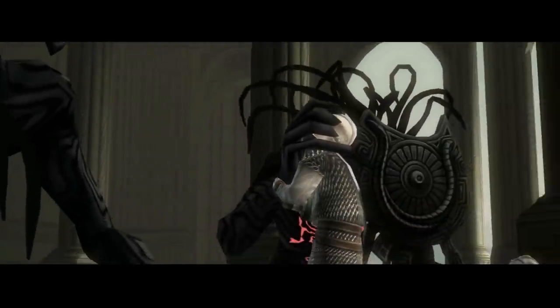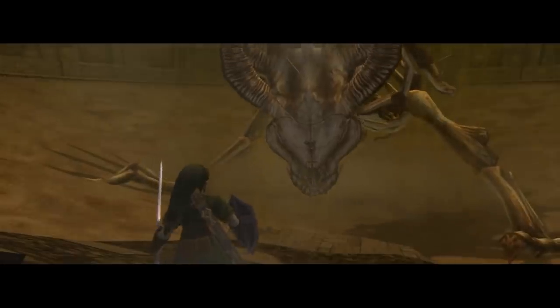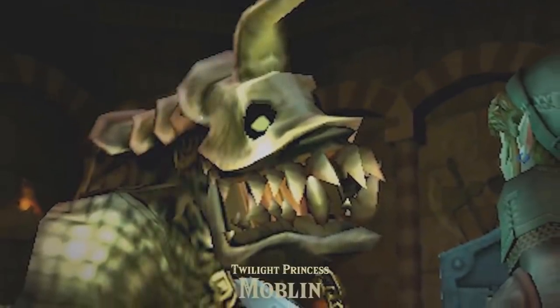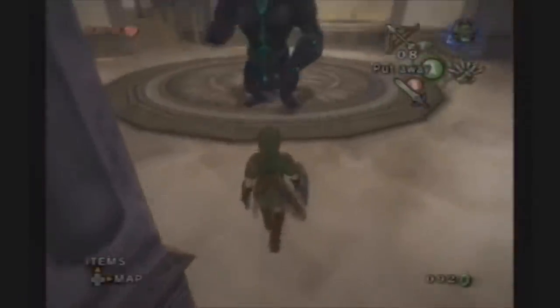From the alien Shadow Beasts to the monstrous Stallord, it's difficult to argue against the opinion that Twilight Princess' enemy design is among the best in the series — visually intimidating, unique and often characterful monsters. I've previously covered Twilight Princess' cut Moblin, a nightmarish beast with large pointed teeth, and the strange semi-functional Armos Titan, a mechanical foe which looks like it was intended to appear in the Temple of Time. But there's a cut monster I didn't cover: the bizarre Goron Golem.